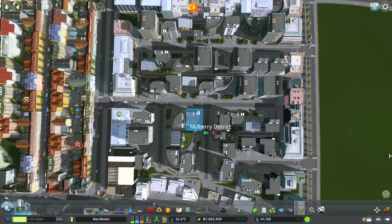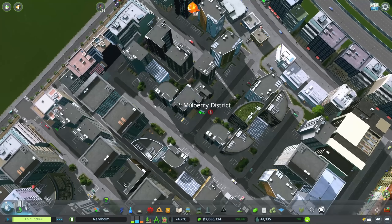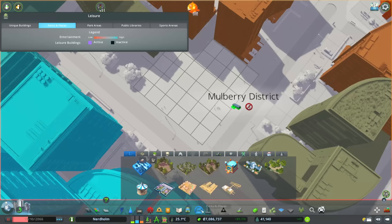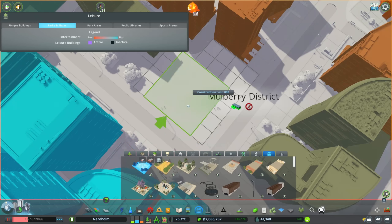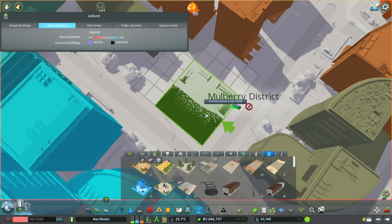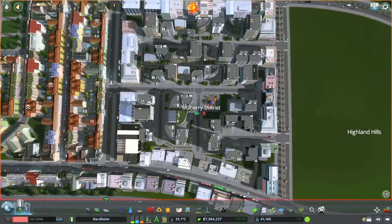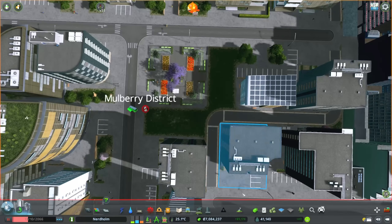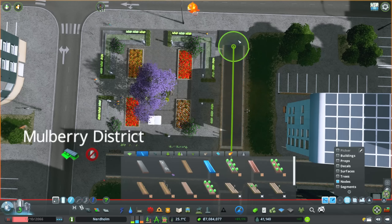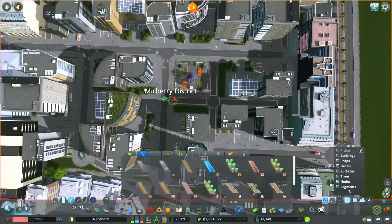Something I'll do with Mulberry District is go into policies and put a high-rise ban on this place. The reason is simple — I don't want super tall buildings here. This looks beautiful as a tower, but I want the slightly smaller buildings. Interestingly, we are seeing some buildings get knocked down via the policy, but I think we'll see them rebuild and everything will be okay. This is a pretty good little district, although I'd like to get something natural in here.